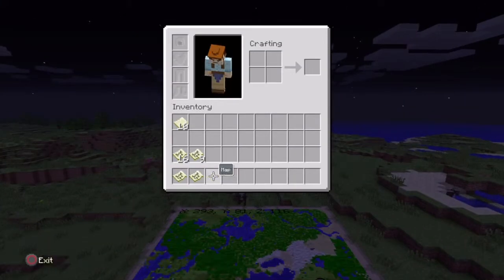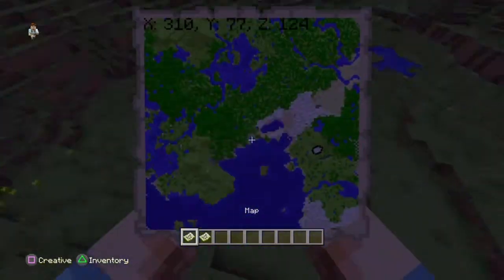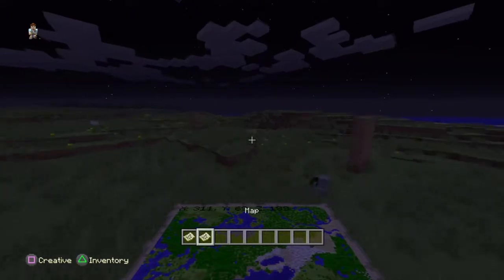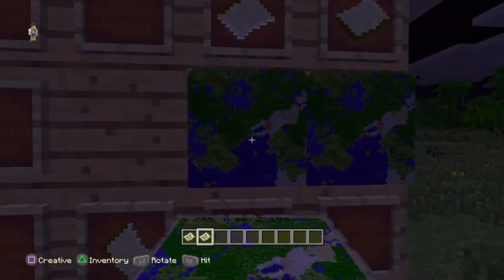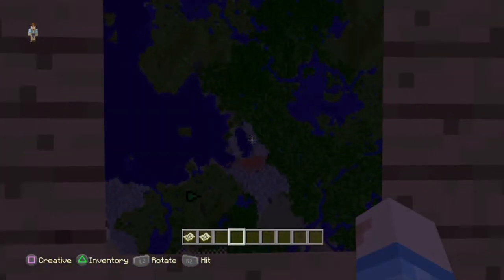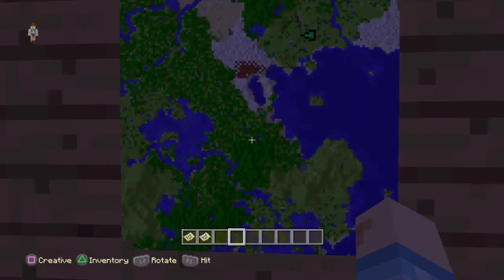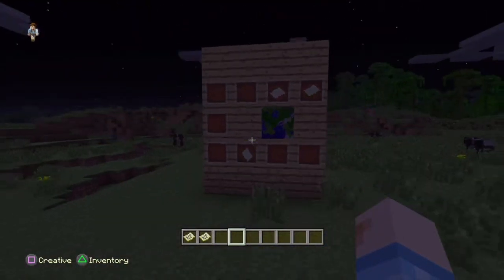If you take like two maps — this one for this half and this one for the other half — when you finish the two halves, all you need is put one over here and one over here. Just put only one, and then look — I have four maps! There's the first map, second map, third, and fourth.